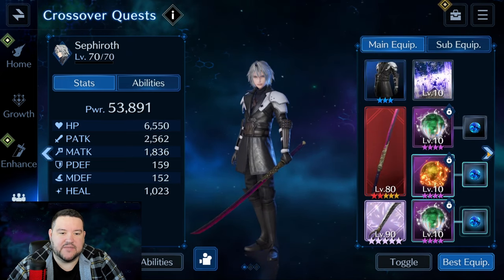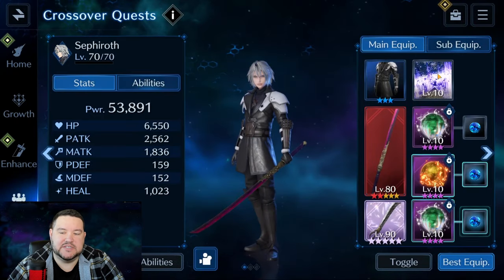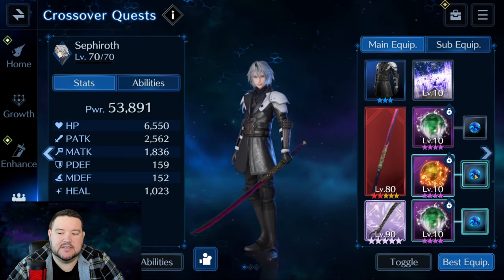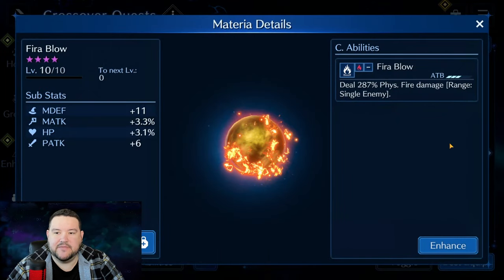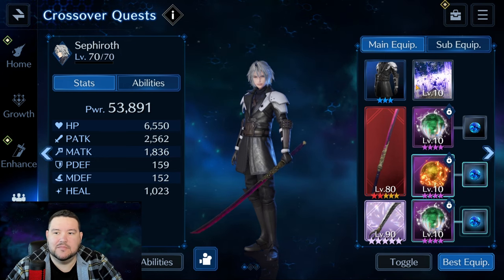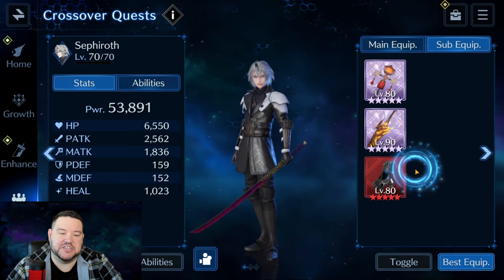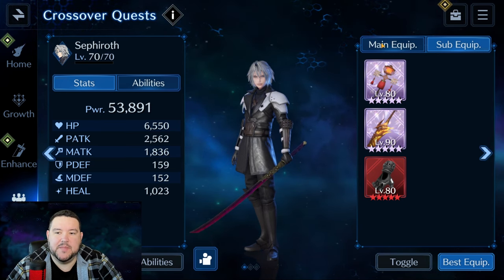Sephiroth is kind of our utility guy. He does have Radiant Edge to decrease fire resistance — not absolutely necessary, but it also helps that it's got a Materia slot for fire ability damage plus 30%. We have a stock standard Fire Blow, four star — not even that impressive — in there. He has X Sigil Break and Torn Wing. I have better weapons but they would make him stronger. Trying to do this as low power as possible. Defensive stats, HP, regular stats, magic defense. I could put way better stuff in here but pretty bare bones.